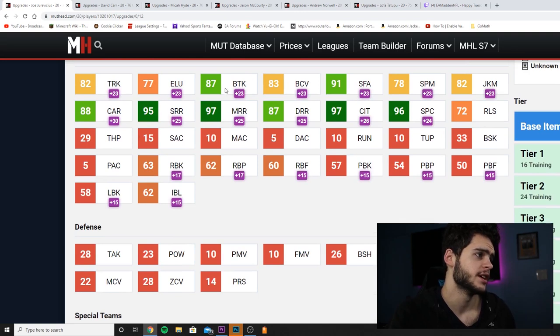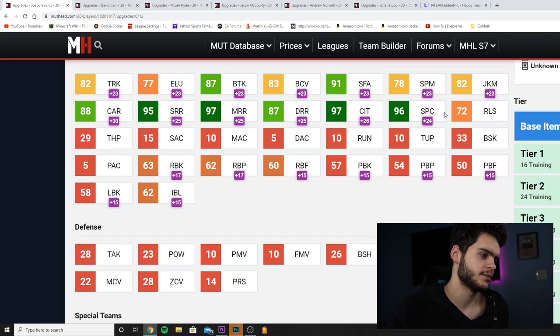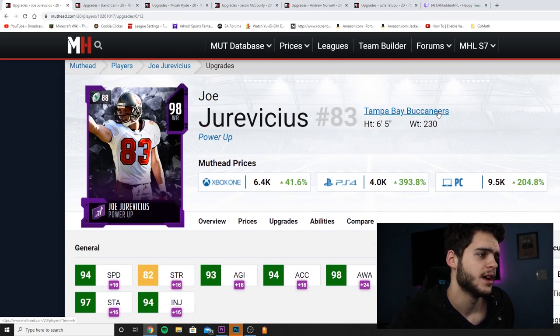82 trucking is really good, 87 break tackles really good, 83 ball carrier vision is decent, 91 stiff arm pretty good, no spin or juke, 88 carry, 95 short route running, 97 medium route running, and 87 deep route running. Really good route running besides the deep. Catch in traffic and spectacular catch are amazing, but there's no release, which is kind of a big deal for big wide receivers. He seems like a contested-catch guy all the time — not much finesse. This is personally not a card for me.